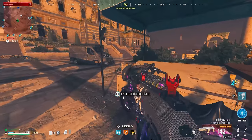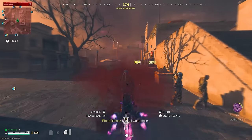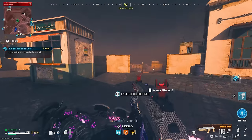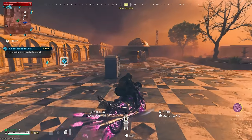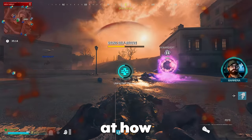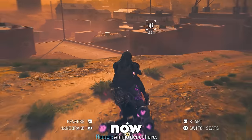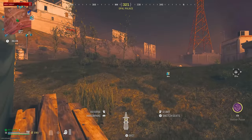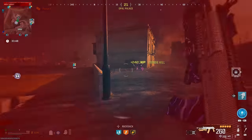I want to see this thing at its full potential, so we're going to get it to PAP3. I'm going to find a Mega Abomination. I'm so shocked at how good this is. Dark Ether is going to be difficult though, because there's not a lot of ammo depots. I've paired this with the SVA, which I think is one of the best ARs in zombies. This is a solid loadout. Against the Mimic — oh my god, what? I genuinely don't think there's a gun that kills as quick as this.